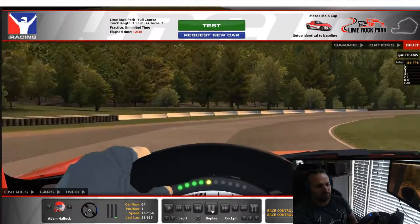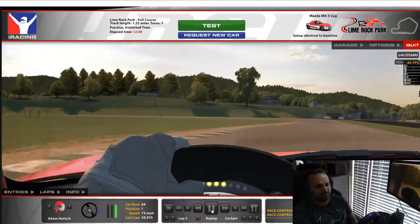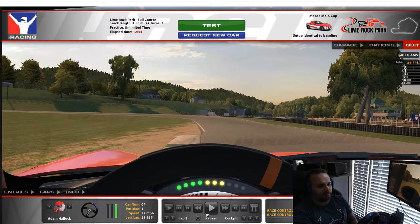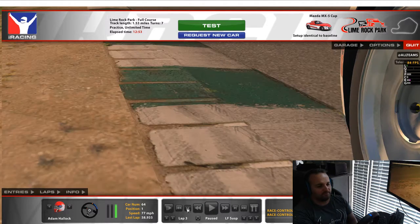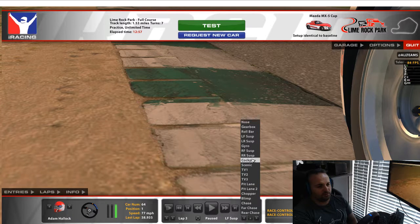Stay in the cement area and kind of want to hit this apex here, then gas all the way out. I mean I'm all the way over here — use as much track as you can get. Get all the way out there. Let's go back to cockpit view.